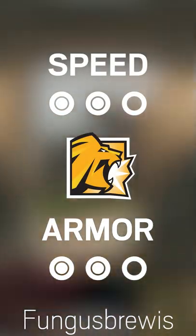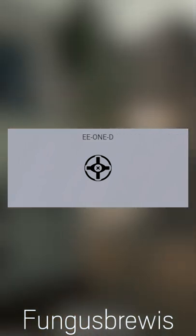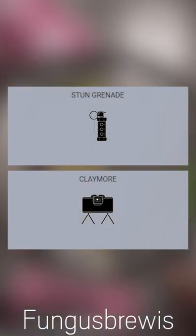Lion is a two-speed, two-armor attacker who's designed to keep defenders still. His gadget, the EE-1D, is a drone that detects movement of enemy players. He has a strong assault rifle and DMR alongside a good shotgun. He has access to the gun sticks and a strong revolver. He has a choice of flashbangs and claymores, with either being a viable choice.